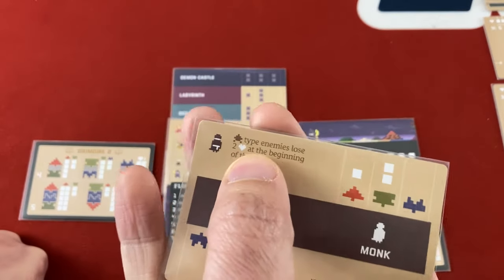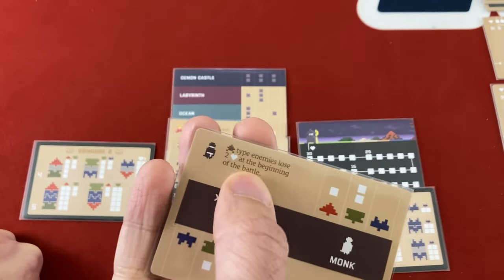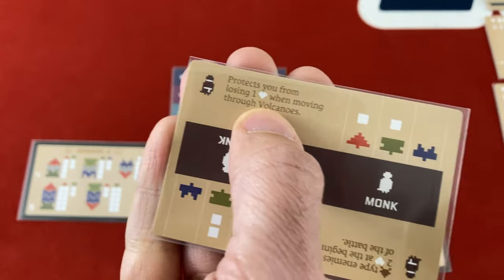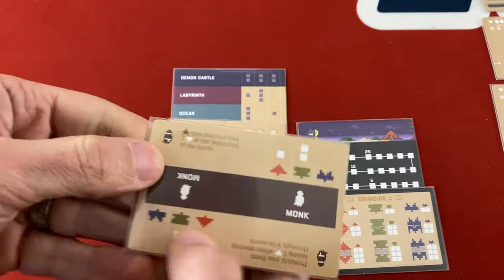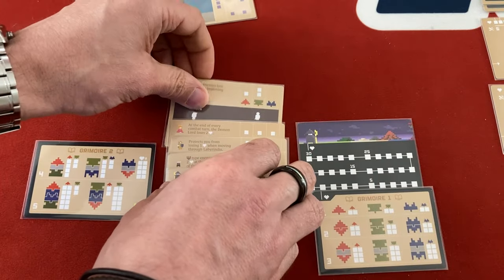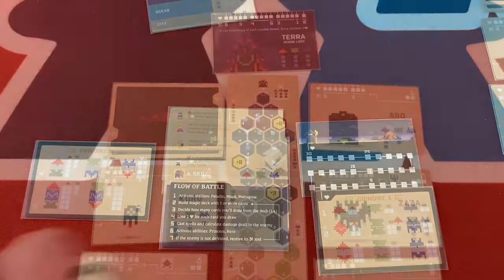The reward is the Monk companion. I can either have him do two automatic damage to a specific enemy type — unlikely to come up with one fight left — or take one less damage moving through volcanoes, which I've already passed. Both orientations give similar attack bonuses: two green and one red versus one green and one red. The ability almost certainly won't help, but I pick the side with the better attack numbers.